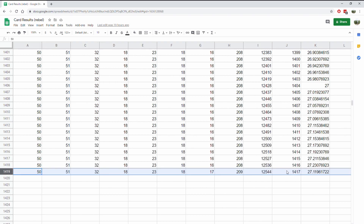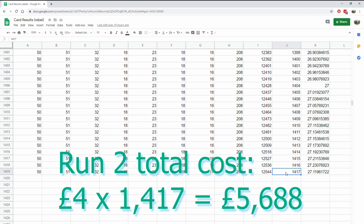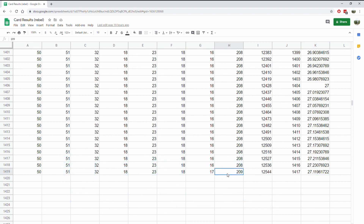So for our second run, we're in a position where it took us 1,417 packs to complete our Rebel Clash set. Not as bad as the last run, but still seems like a lot of packs. The total cost per unique single — so each card in our binder — cost us £27.12 roughly. Not looking as bad as the previous run, but still not great.